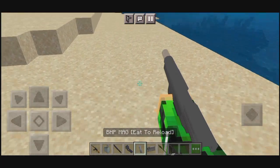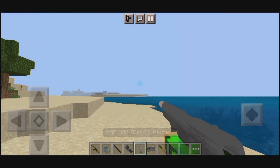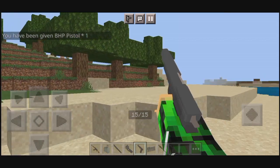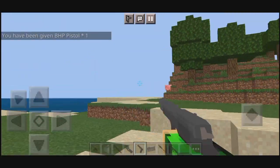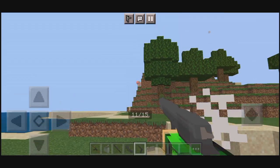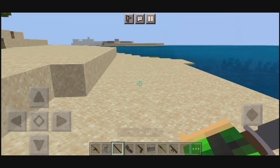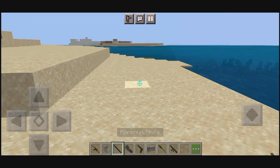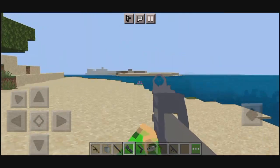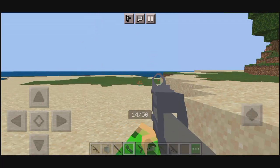This is a BHP magazine - it will reload. Just look at it reloading. That is some sweet reload. Super cool. Look at the running animation on it - really, really cool. Let's shoot some pigs. Boom! It's a headshot! Really, really cool - everything on this add-on is super cool. Look at the caution knife - it has a real animation when attacking. P90 is also here - it's fully working. Let's make it empty. Now it is empty.